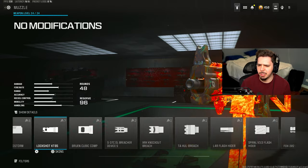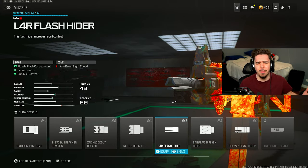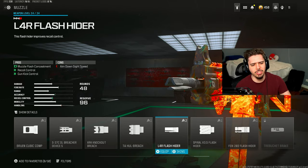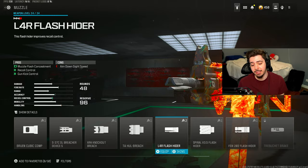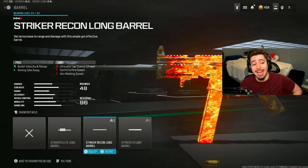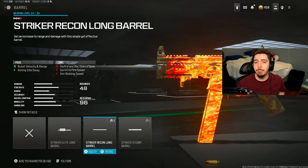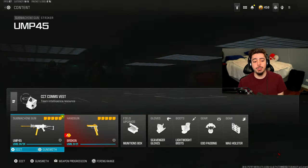For my muzzle, I actually changed it up a little bit. I was using the Zemmon previously, but the L4R Flash Hider just feels so much better on the Striker. This gives you a huge increase in recoil control - you really shouldn't be missing any of your shots after putting this on. My fifth and final attachment is a barrel - I did the Striker Recon Long Barrel, which increases bullet velocity and range, making the weapon a lot stronger and killing much more quickly at longer range engagements.